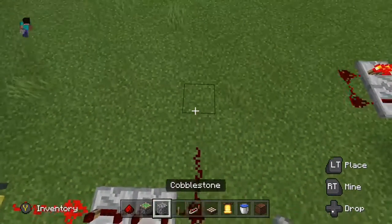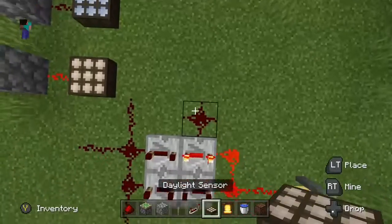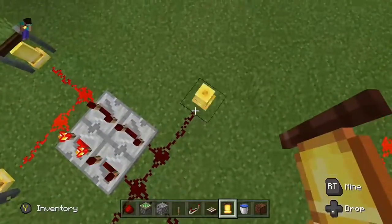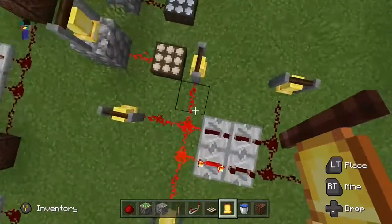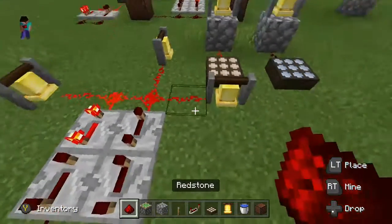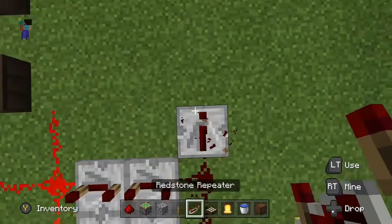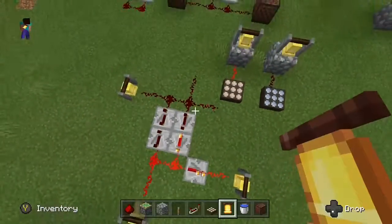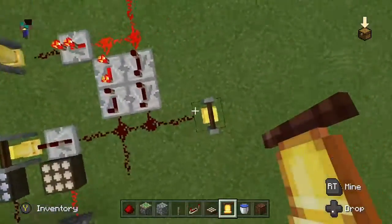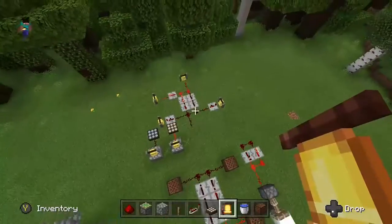I'm going to go ahead and put many, many bells on here. Now look at all that ringing. That'll certainly keep your villagers inside. And that's the auto bell ringer.